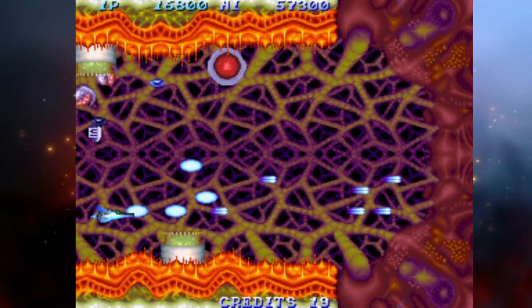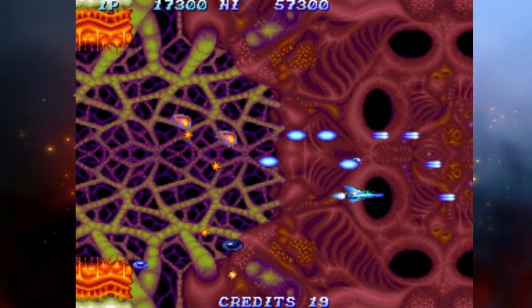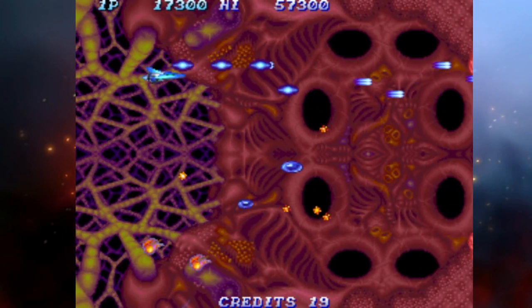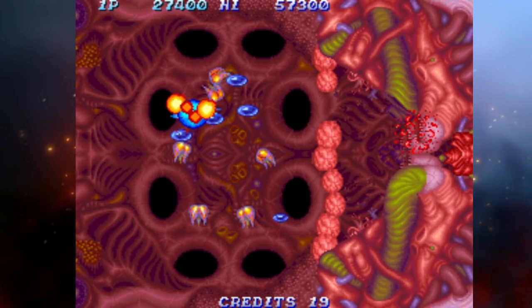My world comes crashing down when I get shot and lose all my power. But the game lets you recapture your options if you are fast enough, so at least there's that. Salamander 2 isn't too difficult and is totally beatable if you have the quarters for it.